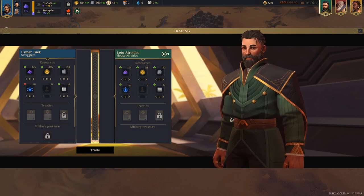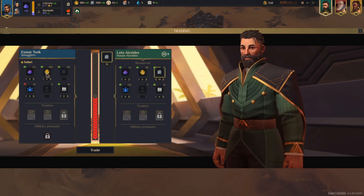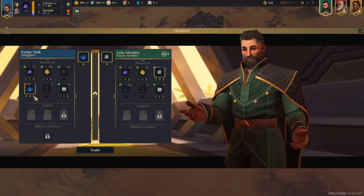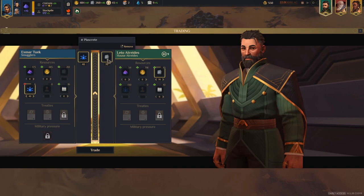Don't forget that trading is a part of the game and really useful when playing the Smugglers. For example, if you want some Plascrete, you have a lot of Solari which doesn't have much other use early on, and you can trade it for Plascrete at a pretty decent rate. You could also trade off your influence — you're not going to win any Landsraad voting because you don't get many votes initially and you can't produce enough influence to swing a vote anyway. So you might as well sell it and use it for things like Plascrete, since you'll be building a lot of buildings.